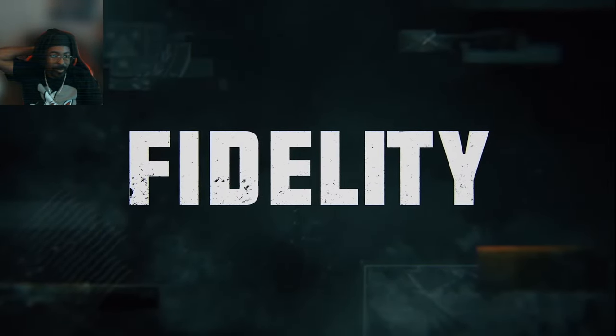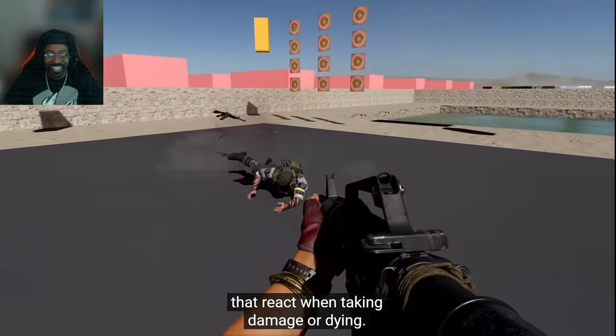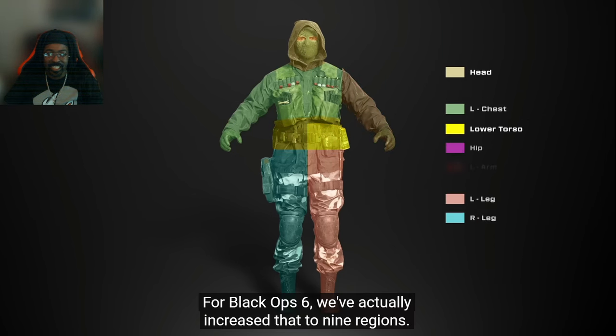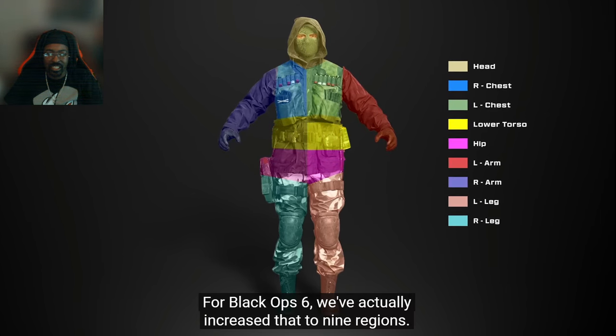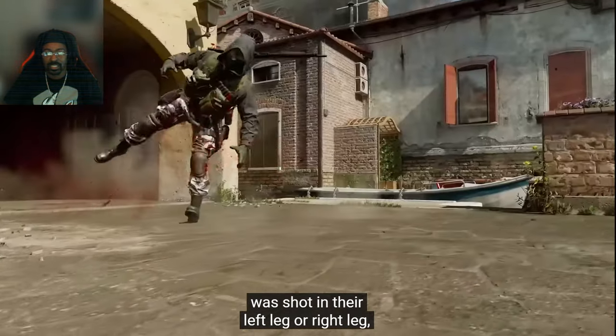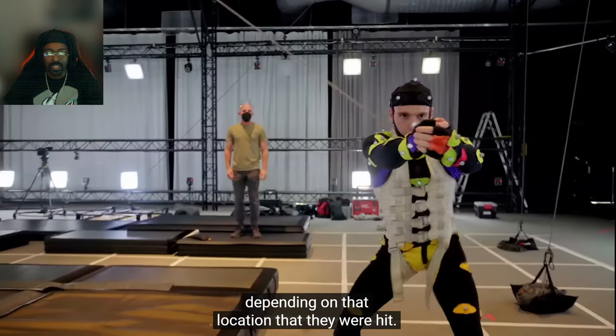He's really holding his body, bro. Like, it's hit zones or regions on a character that react when taking damage or dying. In past games we've only had four regions. For Black Ops 6 we've actually increased that to nine regions, so now we can determine if that enemy was shot in their left leg or right leg and then play a bespoke death animation depending on that location they were hit.